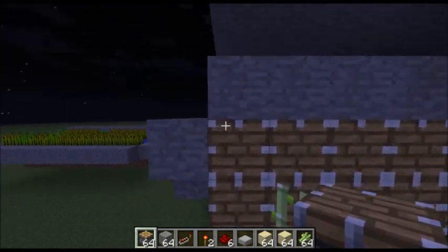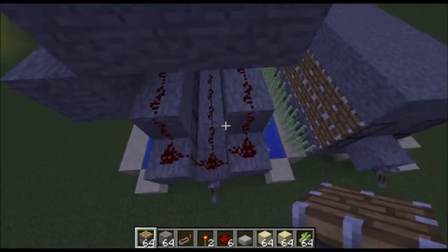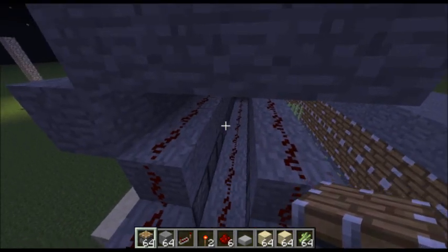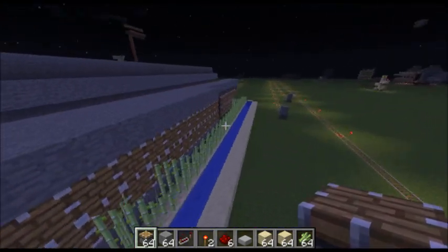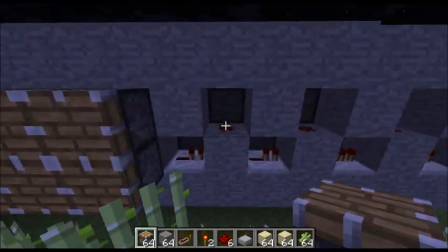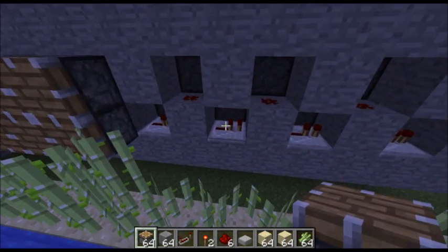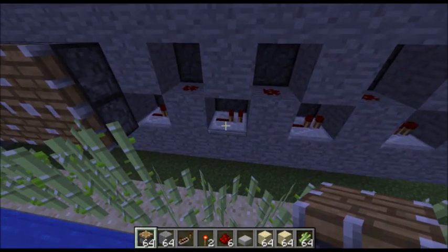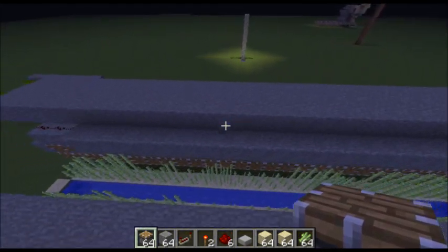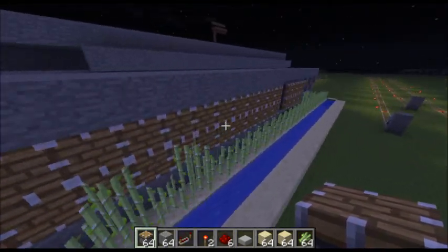To power these two pistons and these two pistons — so to power those four pistons — it requires three redstone. And to power the next four, it requires three redstone. And to power the next four, it requires three redstone. But if we take a look-see at this design right over here, we can see that to power these four pistons, it technically only takes this one redstone. And to power the next four, it takes three. So, on average, it takes two redstone to power four pistons, where in this one, it takes three redstone to power four pistons on average. So, this actually requires many, many fewer resources.